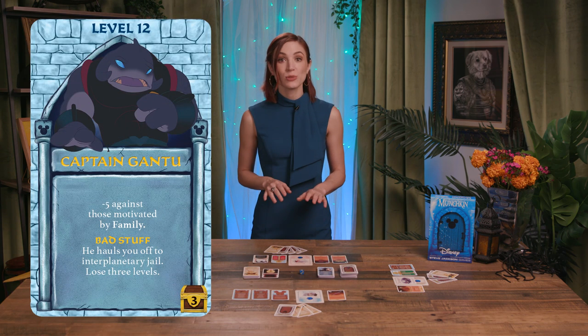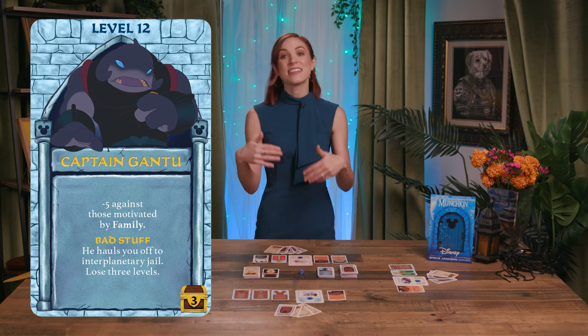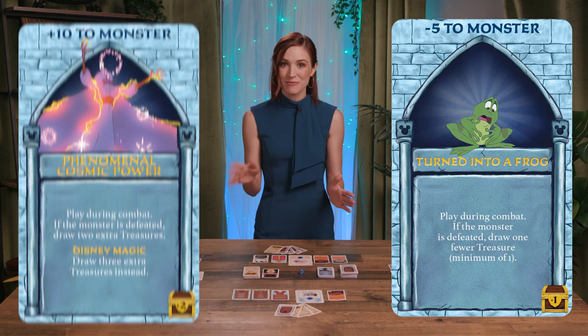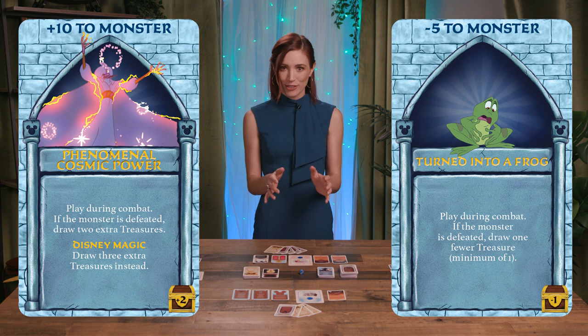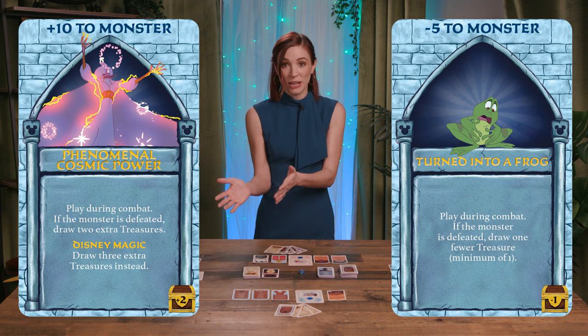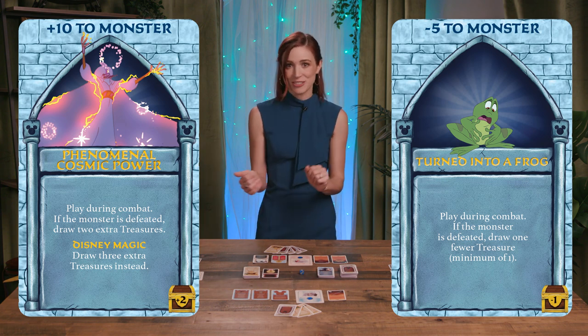However, if the player's combat strength exceeds the monster's at the end of the tally, they defeat the monster. They gain one or two levels depending on the opponent, and they can draw a number of treasure cards as listed on the monster card. During combat, other players may play cards out of turn in order to affect the strengths of the fighters or the outcome of the fight. The target of such effects is up to the player using the card — it could be another player or even the monster.